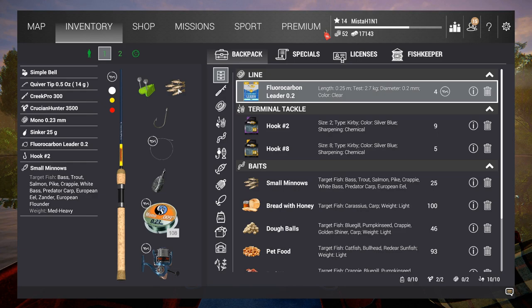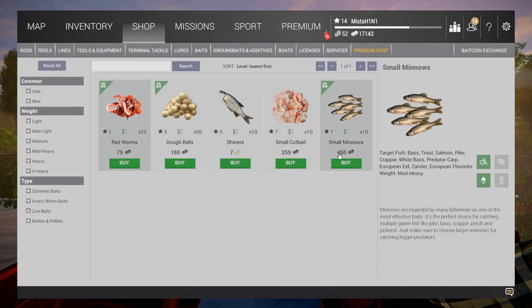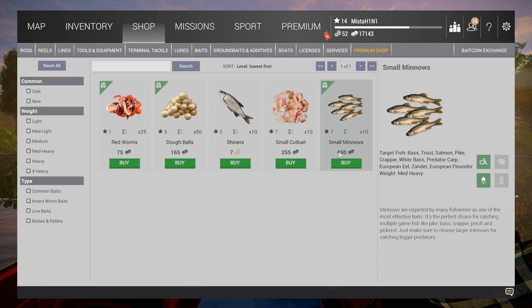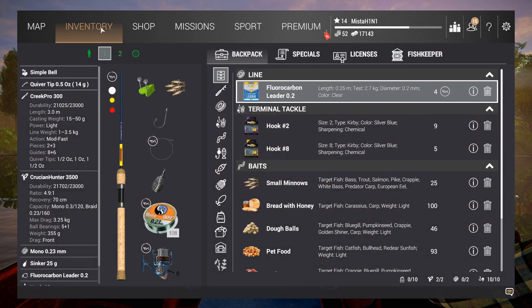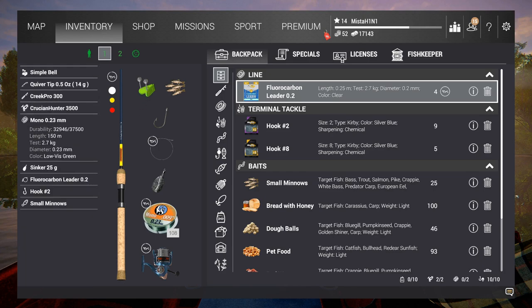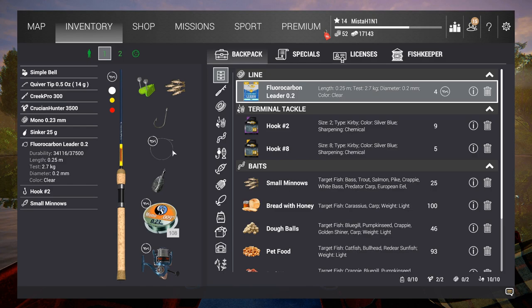For bait, you want small minnows — buy lots of them. At the starter pond, minnows are 300 credits for 10 pieces. At Emerald Lake they're 450 for 10, so it's more expensive. Buy your minnows first before traveling to Emerald Lake. Pause the screen and replicate this bottom setup — I have not been spooled here.